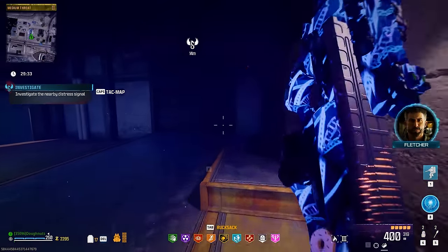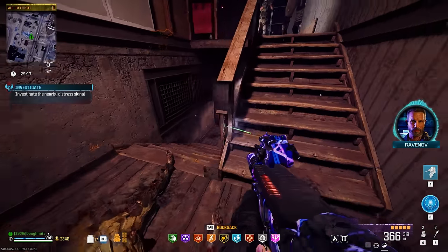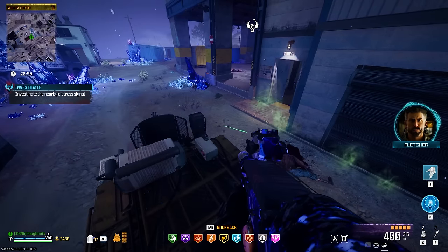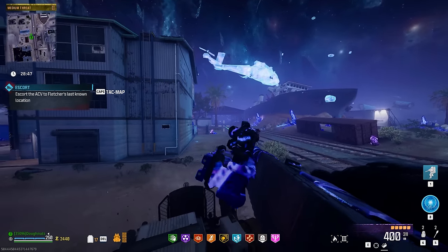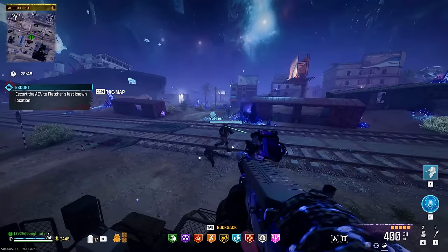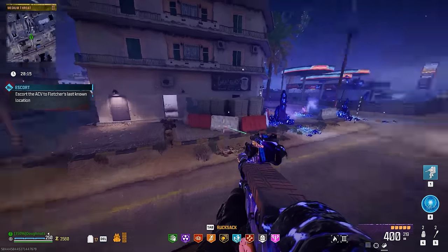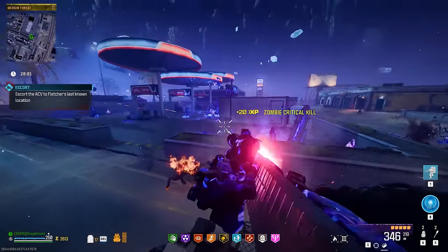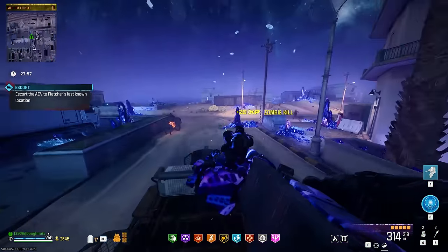First things first, we're going to go in this building and save our mercenary friends this time — it's so weird having these guys as allies, but honestly it's such a good plot twist. Just enjoy the ride and try to keep in mind where everything is. We spawned in over there, and there's the ship over here that we're going to come back to eventually. The soldiers can and will die if they get overwhelmed by zombies, but you don't fail if they die.